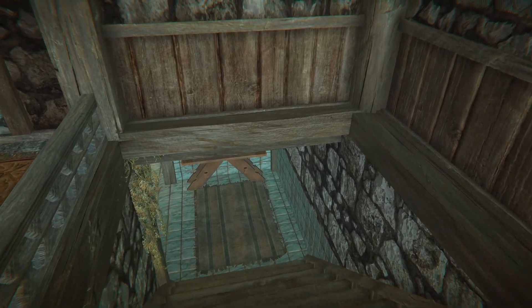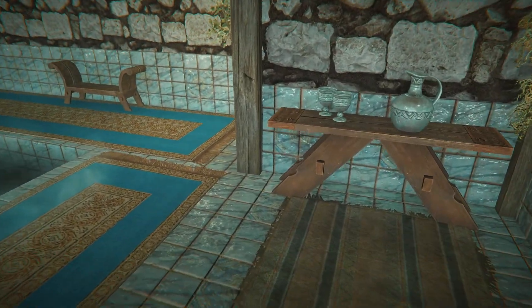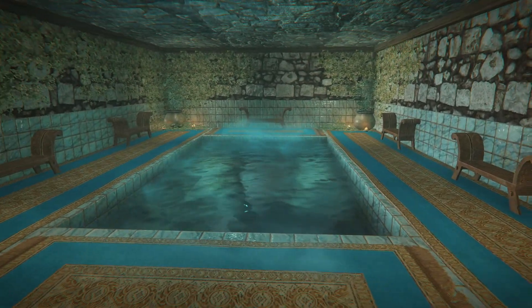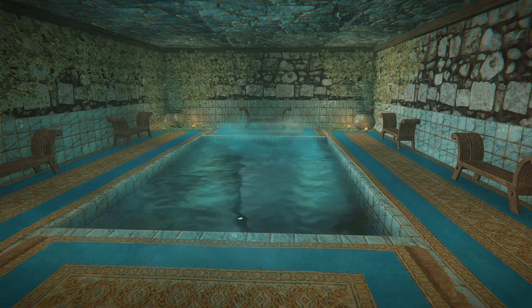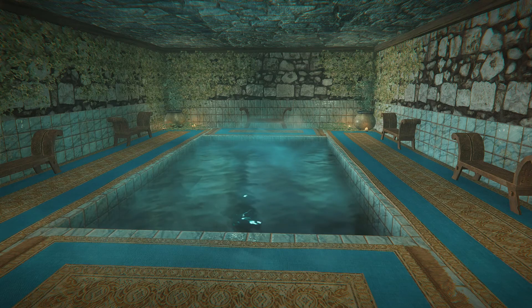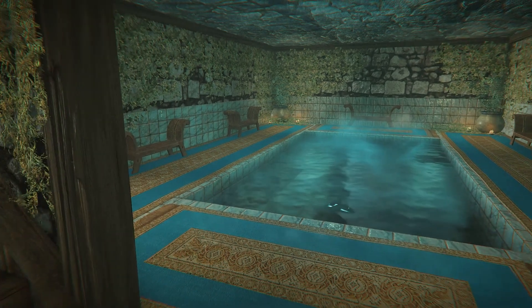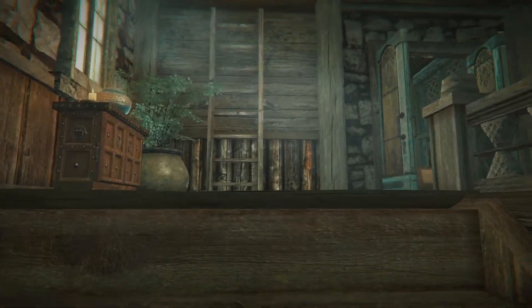Going down these stairs was the real selling point for me when I first saw this — I was like, whoa, this is absolutely awesome! How cool is it to have an indoor pool? There's a button to the left with an auto-dress feature, so when you go down in there it will auto-dress you and your followers. You can simply turn it on or off.